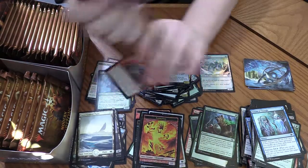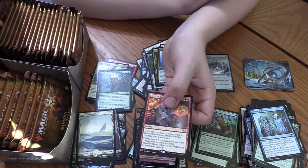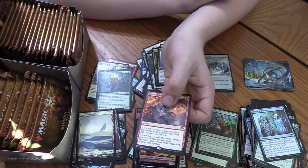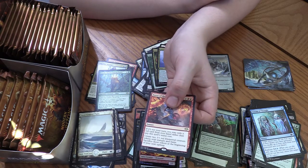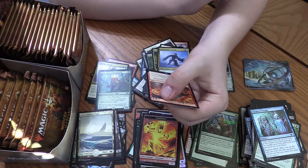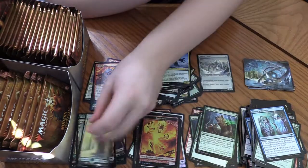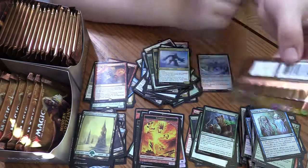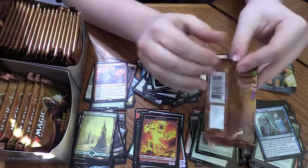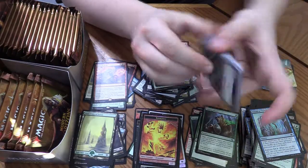Force of Rage — so for the free cost, you exile a red card if it's not your turn, and create two 1/1 red Elemental creature tokens. Those tokens sacrifice themselves at the beginning of the next end step. So yeah, the worst Force. The blue one is good, the red one's bad of course, the white one's okay, and the black one — I can't remember it, so it can't be that good. Turns out it's probably good and I should probably remember it.